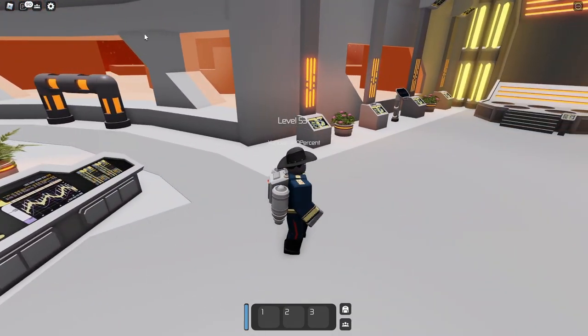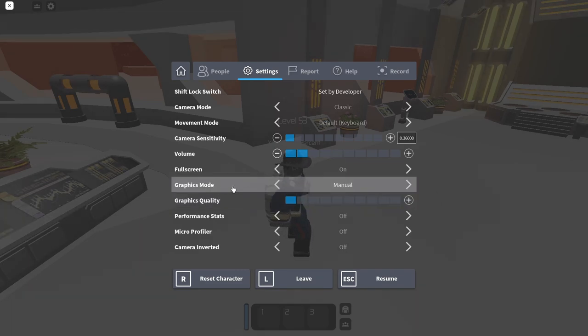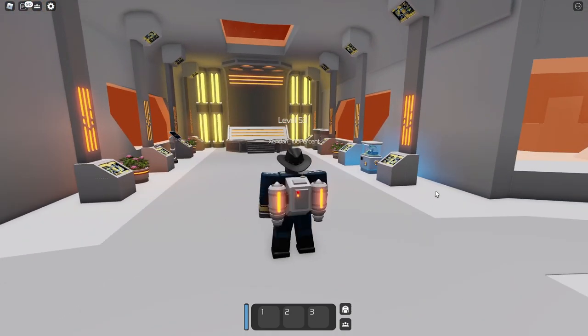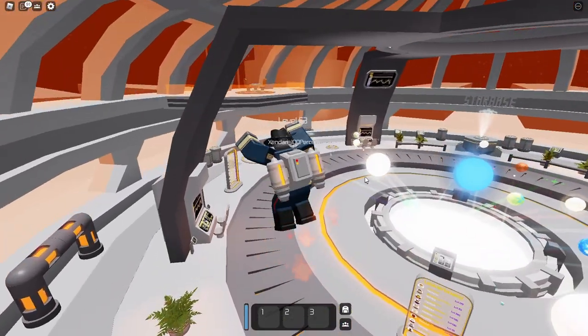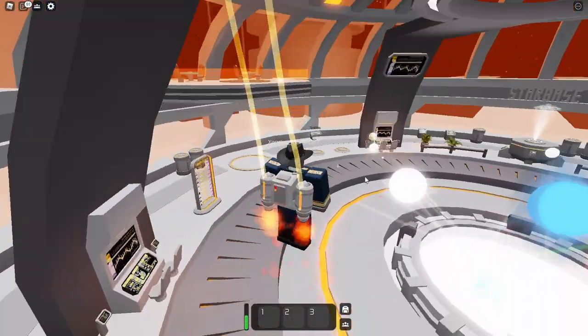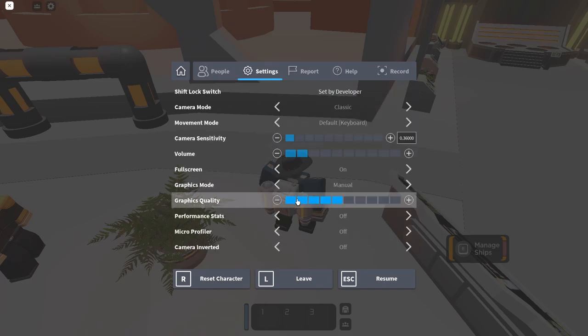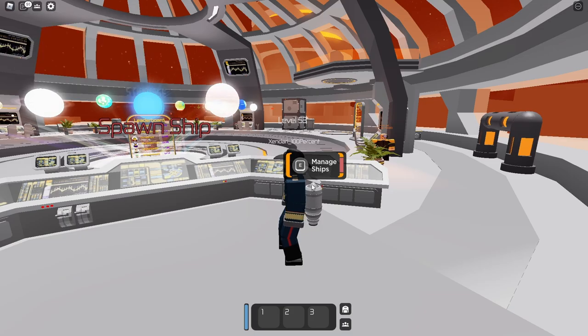First off, you probably already knew this, but you can use the graphics slider here — make sure graphics is set to manual. Max is going to give you the best looking Roblox you can get. There are a lot of details around, but once you get to a certain point it stops rendering shadows, and you don't see any planets around. If you go further all the way to the bottom, that's the worst quality you can get — it also stops your rendering.